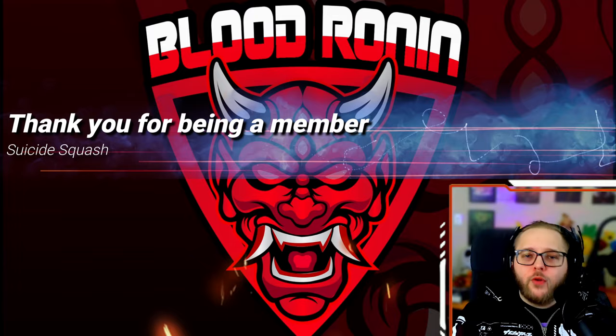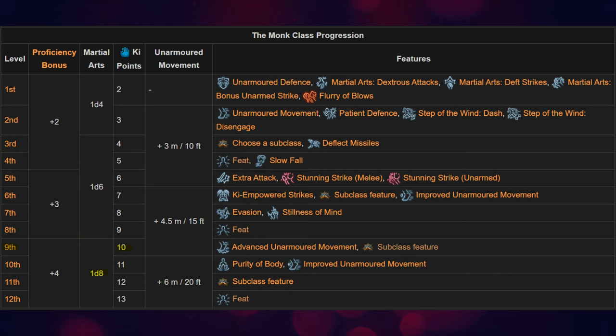Let's break this video down. In case you don't understand how fist damage works, your martial arts levels scale from 1d4 to 1d6, and at level nine your fist damage will be base 1d8 with 10 ki points in total.